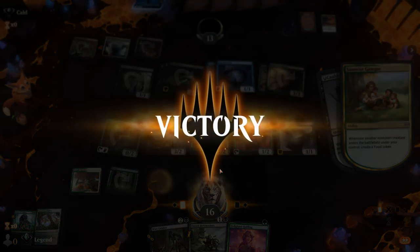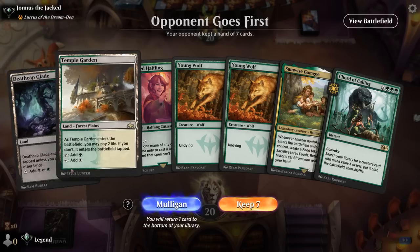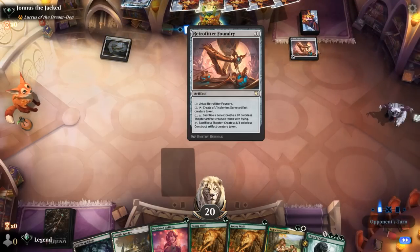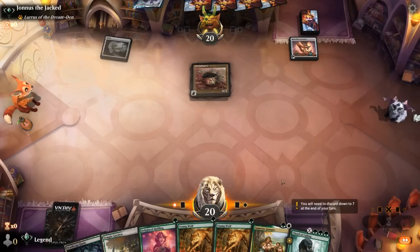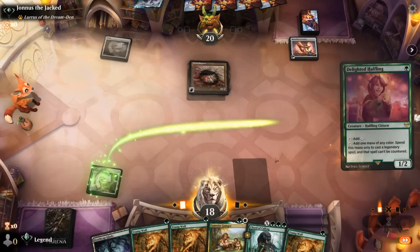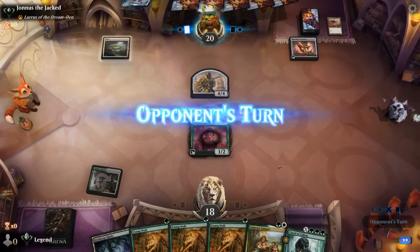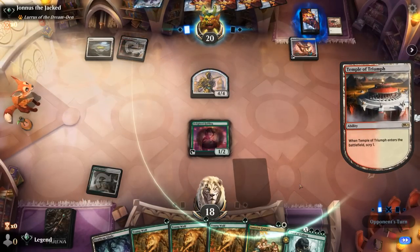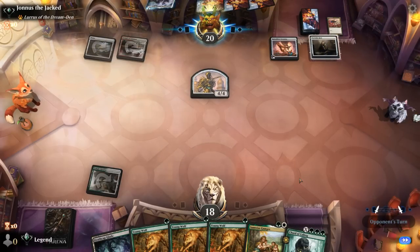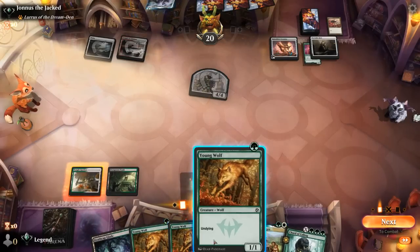We're on the draw with a decent hand — not perfect, but with double Young Wolf we can maybe Court for Yawgmoth. Opponent is on red-white or blue-white artifacts with a Foundry already making a 4/4. We play Halfling, and then next turn we could play Sam. Death Cap Glade is a little awkward here. Opponent confirms the red-white build, and a Portable Hole will exile Halfling.